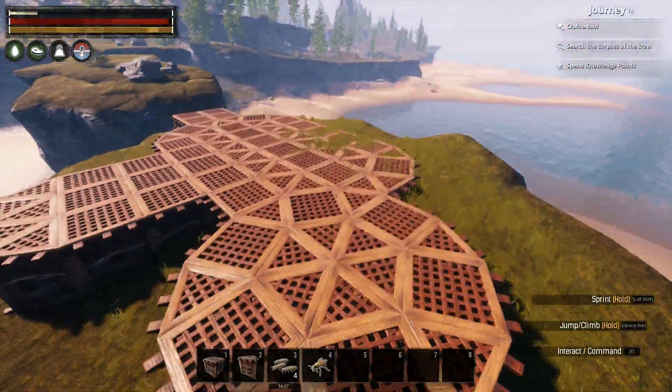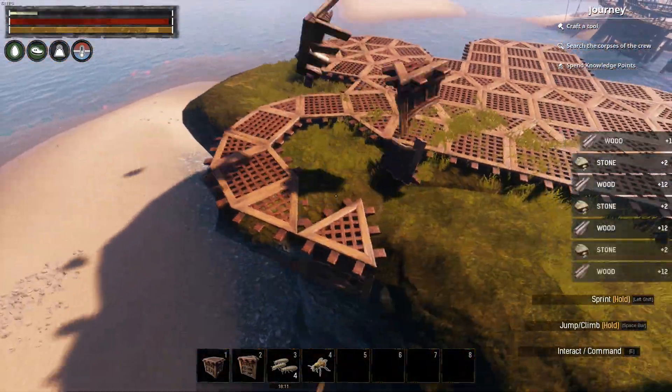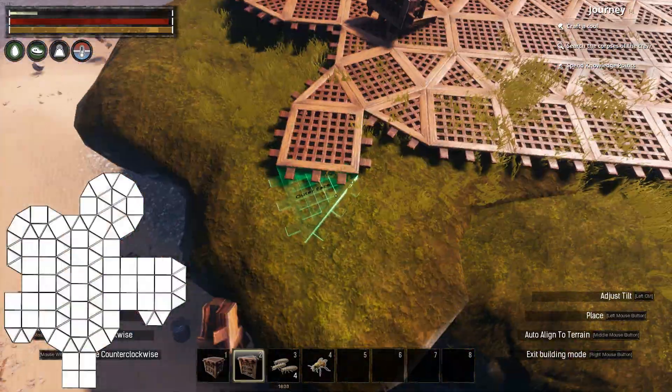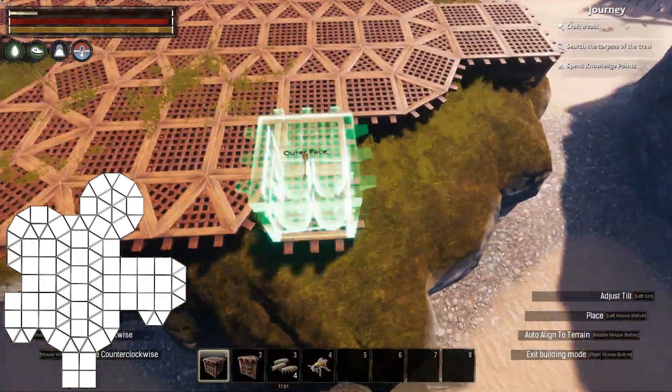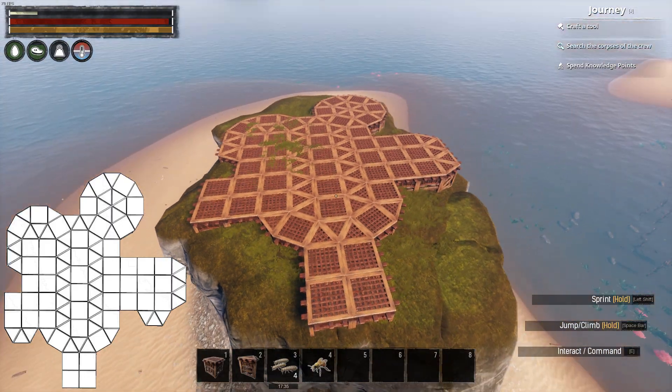Firstly, I started off with the baseplate. This is quite a simple baseplate design, and you can see the blueprint on screen now. Again, this is really quite simple, but it sets out a simple foundation for the build that will allow for a design that should look pretty interesting once the walls are built up.